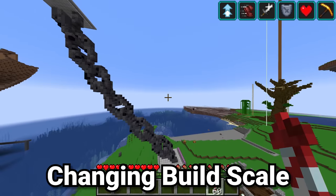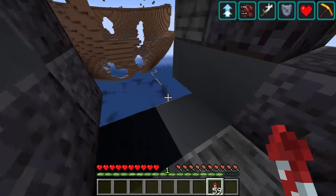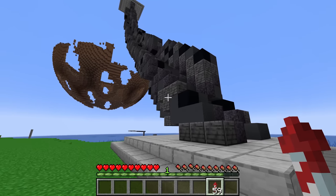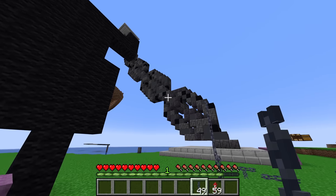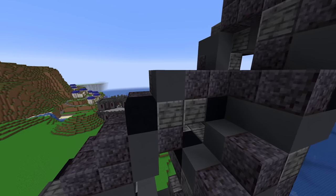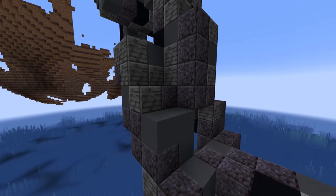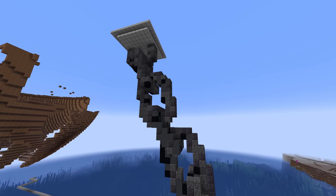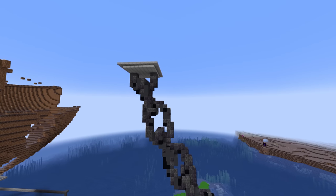This chain looks amazing — it's so large and accurately represents what a chain would look like. A really good trick is to mess around with scale in builds to make them look much more realistic. Although you could technically use the chains already in Minecraft, having this massively scaled chain makes it so much more realistic. It's built out of blackstone, black concrete, dark grey concrete, and polished deepslate, built in the right shape, interlocking with each other. If we look from the side, after the first section it starts to be more angled, giving it the look of holding a heavy weight.